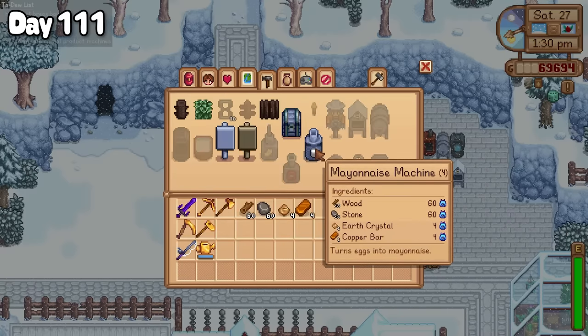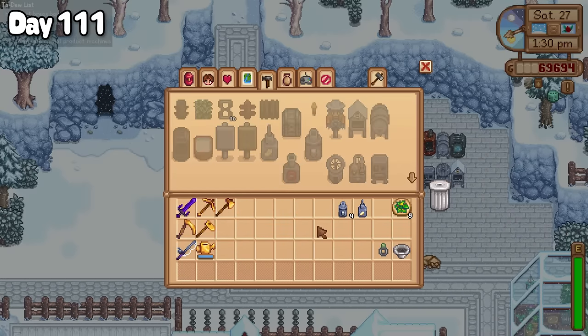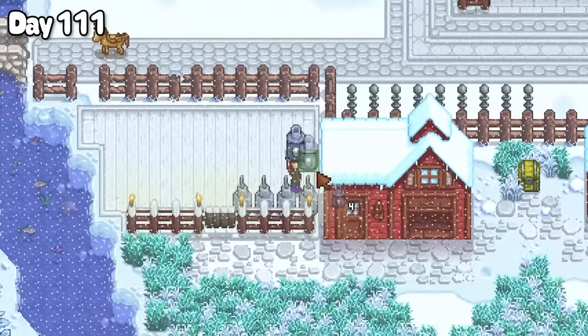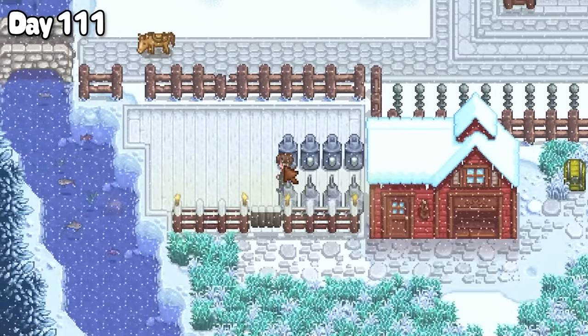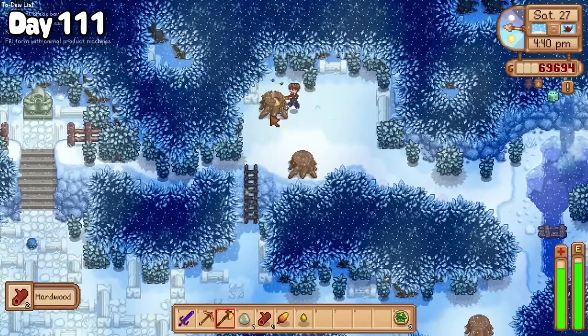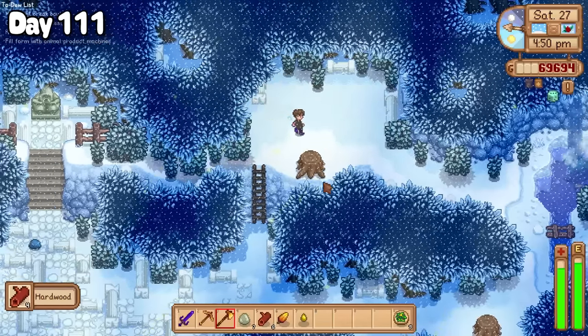So off to Robin's I went to purchase a few stacks of wood while the price was still dirt cheap. That afternoon back on the farm I used a bit of time to make a few mayo machines and cheese presses to add to the machine area, so I could turn my animal produce into market day staples. That evening I ventured into the secret woods to chop down stumps for hardwood before turning in for the night.